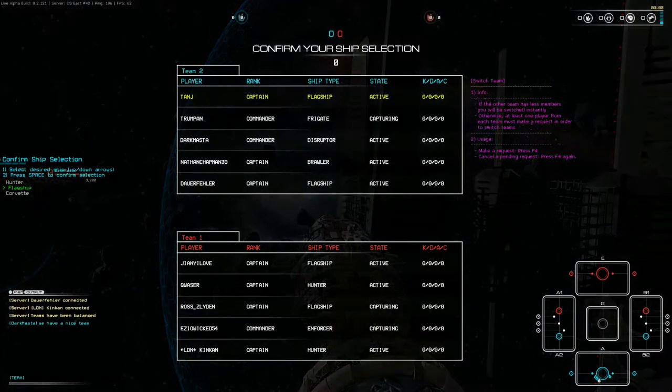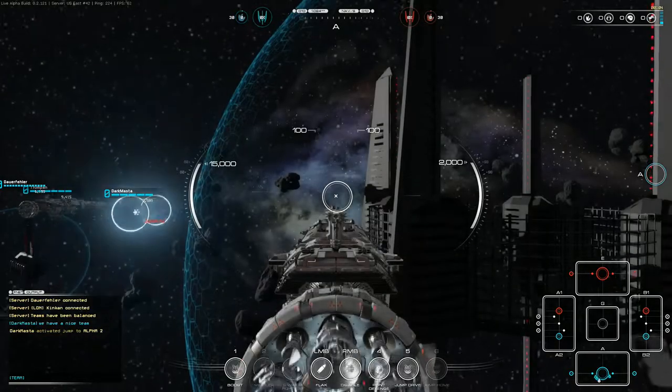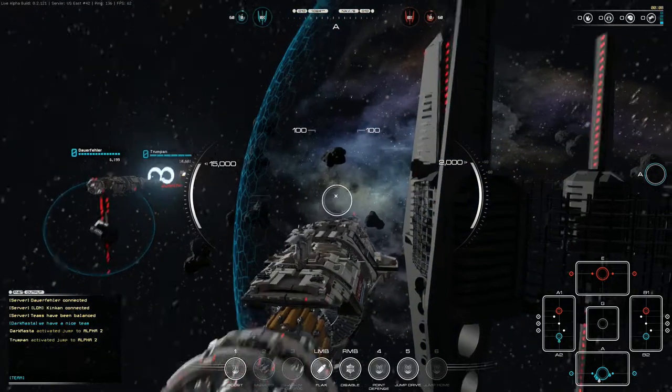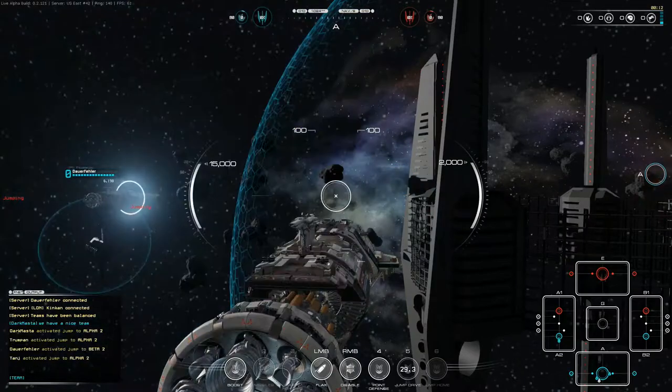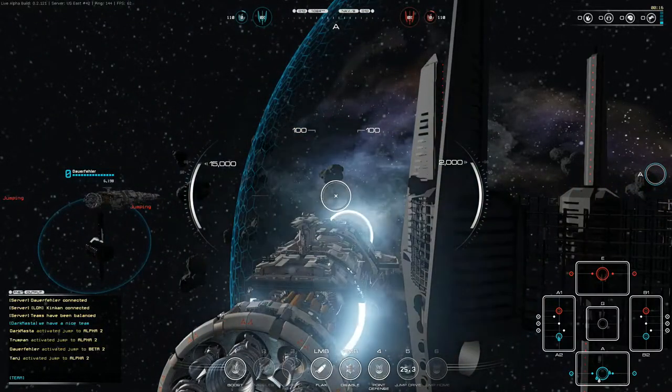Once you've captured a side, either the alpha or beta side, you have a route to the enemy base - capture that and the game is over. Looks like most of my team is jumping to alpha 2. I'm going to go to alpha 2 as well and we'll see if we can push through there very quickly.